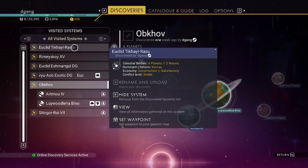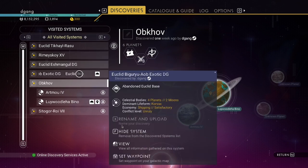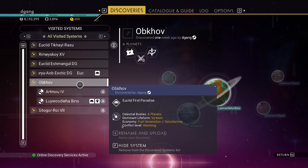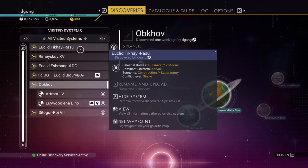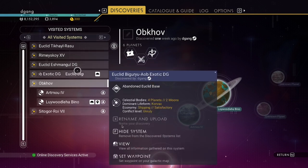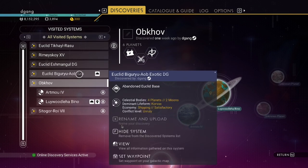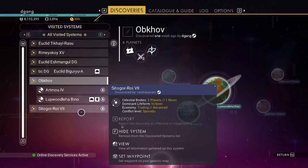This system has 4 planets and 2 moons. Some systems have 6 planets — they each have 6. I would say 6 planets is large compared to 4 planets and 2 moons — more to explore.